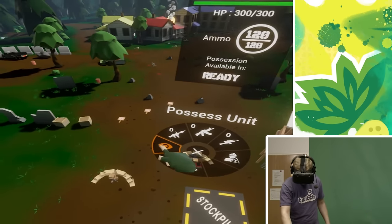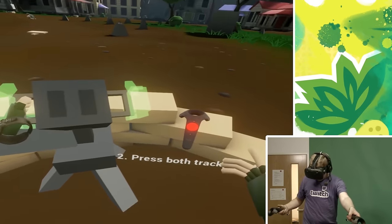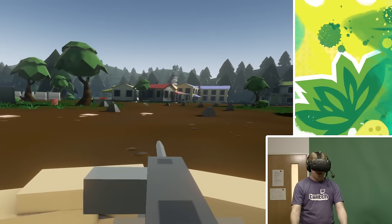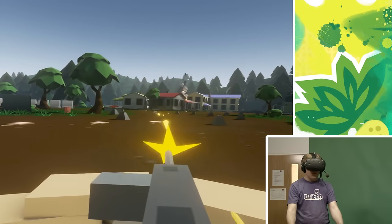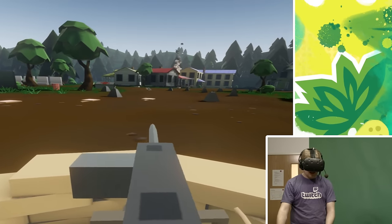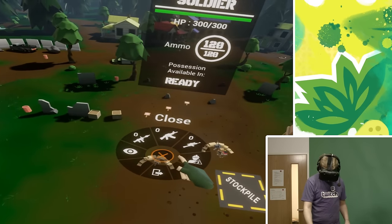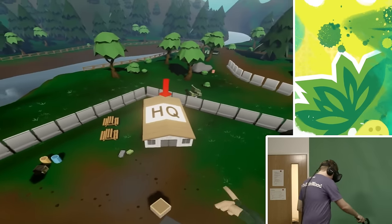Let's try possessing this unit — I really want to try this gun. Grab the handles with the triggers. Press and hold the track pads to fire. Oh my God, this is incredible. I have to press both of them in. This is kind of hard to get used to.